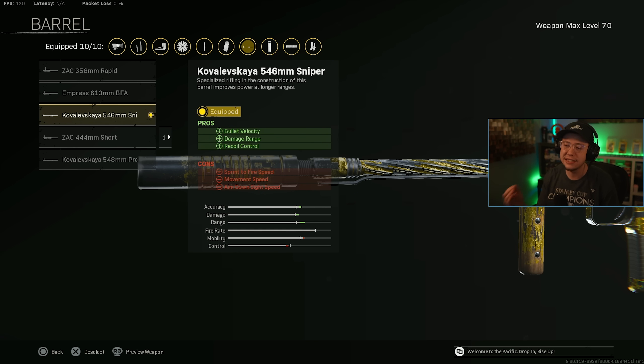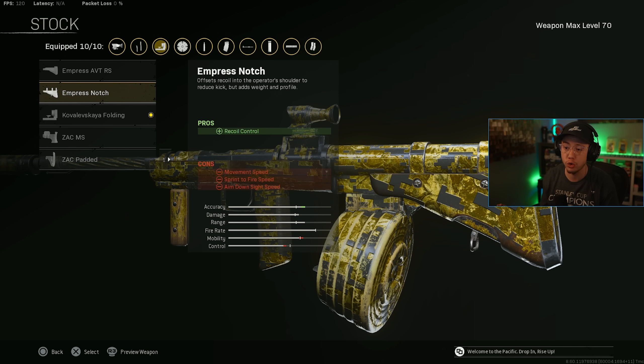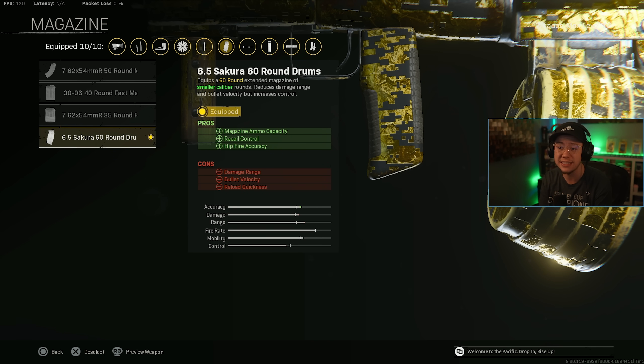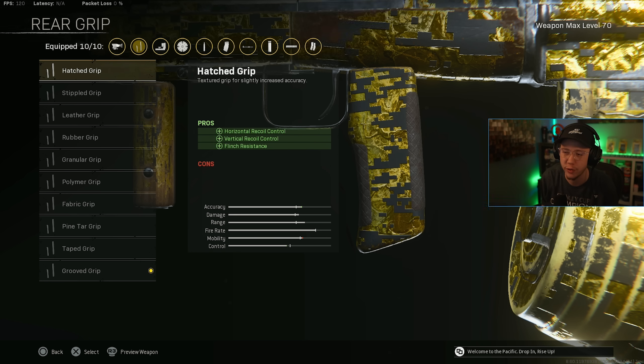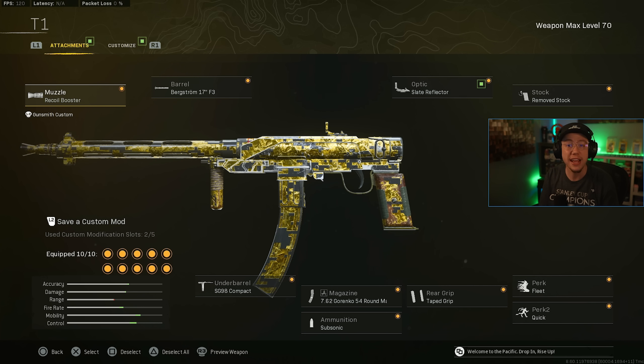For the Nikita continued: Folding Stock for movement speed, Carver, 60-round drums for easier control — though the 50-round has slightly better TTK over range so if running the 613 barrel go with 50 rounds. Grooved on ammo type for horizontal recoil help and strafe speed. Perfectionist for better control and Fully Loaded. For the Blixen: Recoil Booster, F3 barrel (not nerfed), Slate Reflector, Remove Stock, Compact underbarrel for strafe speed, Garenko 54 mags, Subsonic, Taped, Fleet, and Quick.